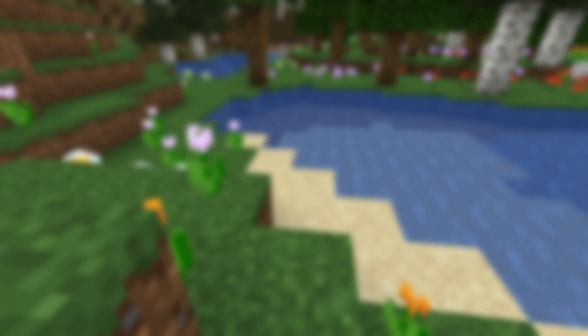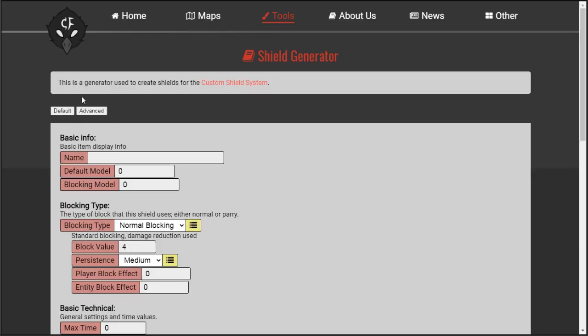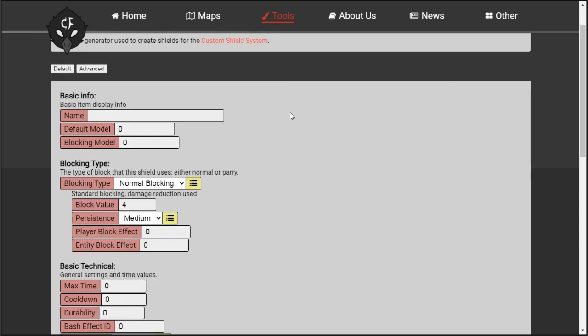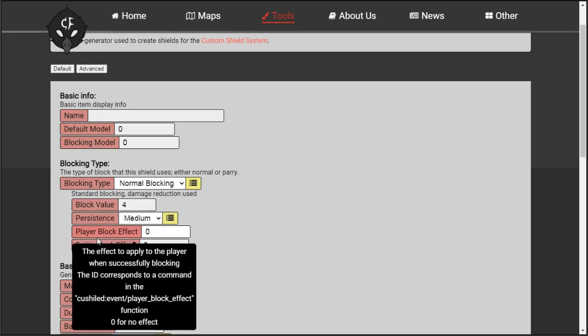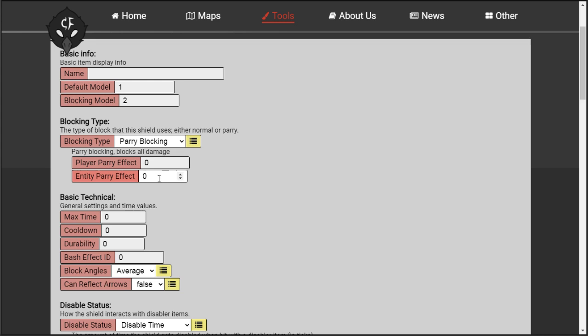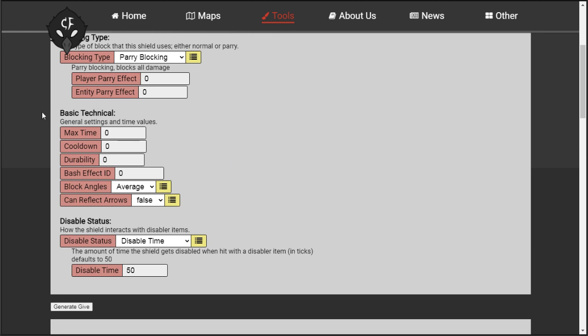Now that I've covered the mechanics and what each attribute does, let me go over how to use the generator. At the top of the page are two buttons: the default and advanced buttons change what mode the generator is in. The default mode has presets for persistence value and block angle, while the advanced mode allows you to enter the values directly. I'll just be covering the default mode. While hovering over the name of any attribute, you can see some information about that attribute. The first set of values you can enter is the name and model values, after that is the blocking type. The first drop-down is where you select what type of blocking you want — either normal or parry. With normal selected, you can specify the block value and persistence level as well as the block effects. With parry selected, you can just enter the parry effects, since this generator defaults the parry time to the max value attribute and defaults coyote time to two ticks.